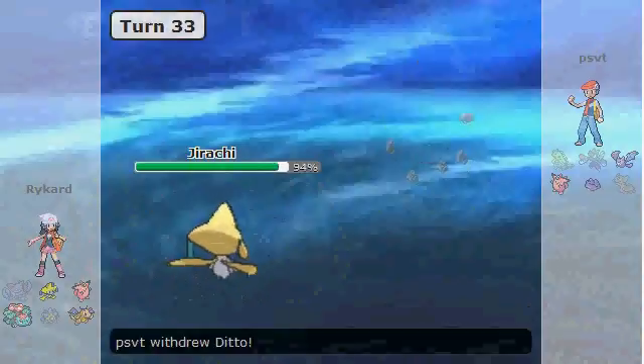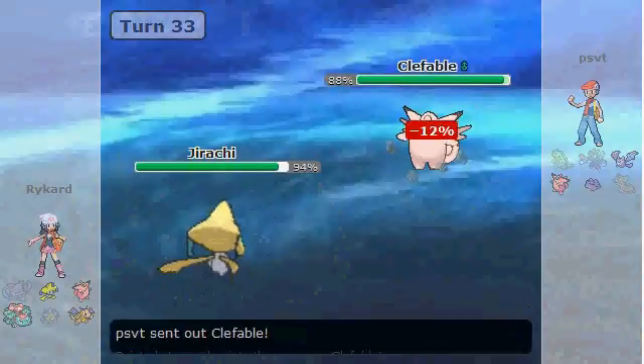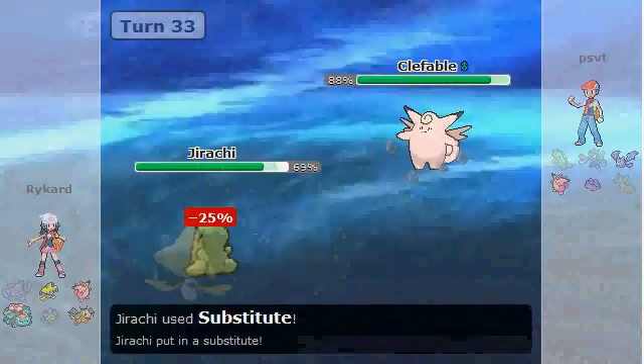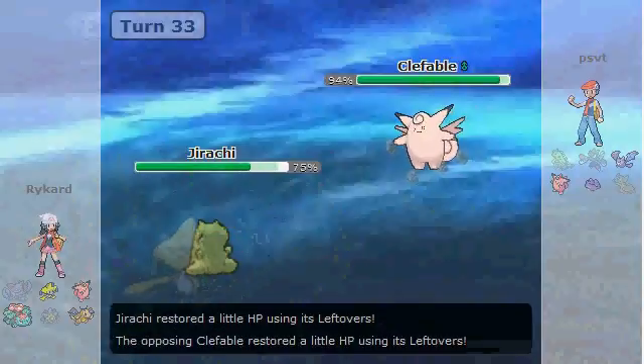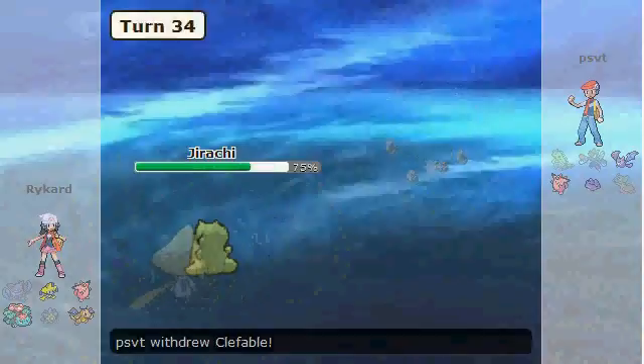This Venusaur also packs Leech Seed, but he wouldn't go for it on my own Venusaur anyway. Jirachi's going to come in here — perfect opportunity, I can definitely just go for Substitute. What is he going to do to me? So I'm free to go for Iron Heads, and he really can't do anything about it.